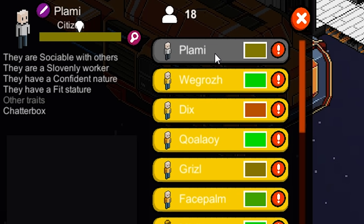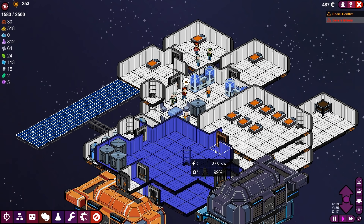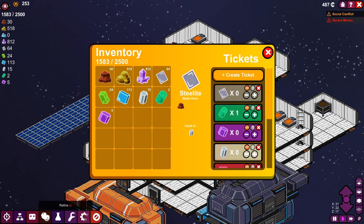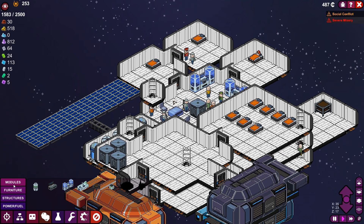We have a new meeple — Plummy: sociable, slovenly, confident, fit, chatterbox. Janitor it is. In case it seems sort of wacky, my logic is to just make everyone a janitor at first and see if it sticks, and everyone else that hates that job we'll move over to something else more appropriate, unless there's something we really, truly need in the moment.